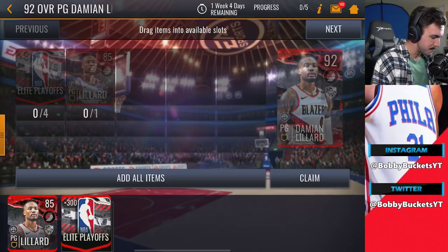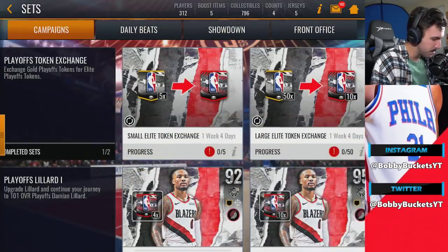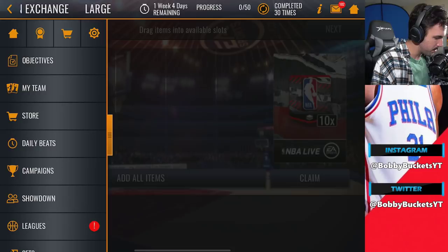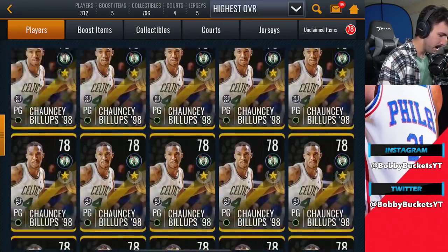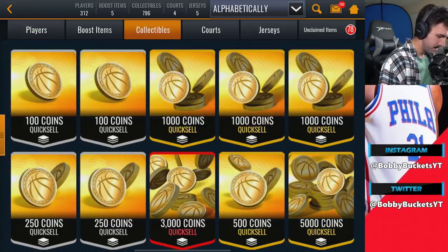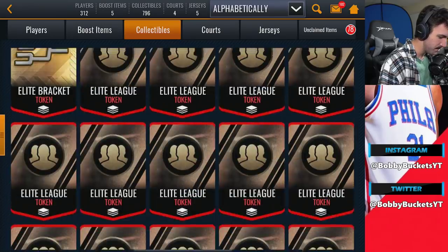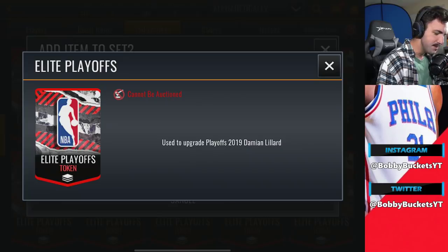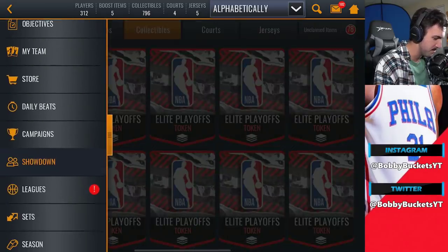It actually wasn't the best investment because at first look it seems like you can use these tokens for later players. But if you go look at the tokens further - going all the way down to collectibles - elite playoff tokens are used to upgrade Playoffs 2019 Damian Lillard. This was confirmed by Brian, the designer of the game, on Twitter - these can only be used for Damian Lillard.